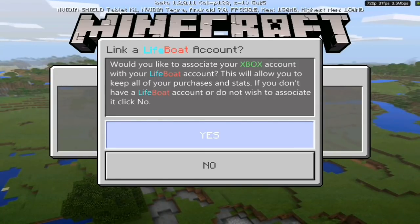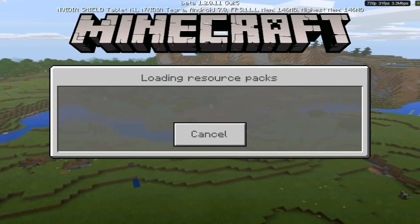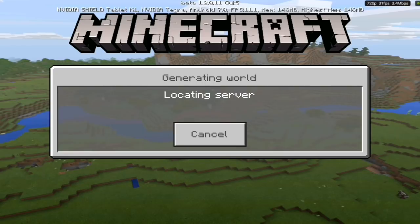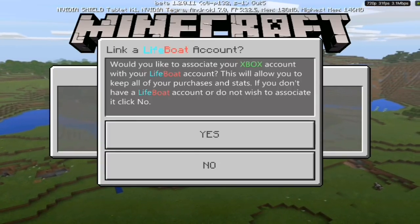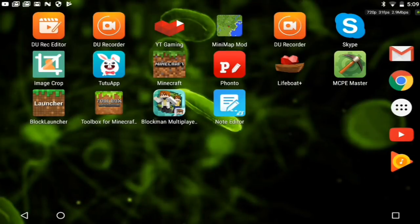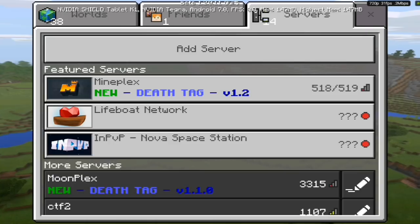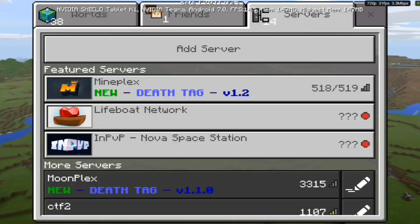I clicked yes, and of course it crashed me. I just learned that you have to click no when this pop-up comes up. If you click yes, it's just going to crash your whole game. I clicked no and it crashed again. I think Lifeboat might be broken.